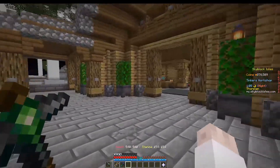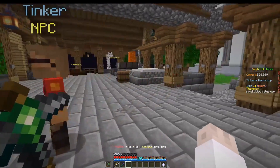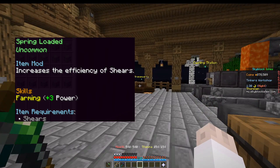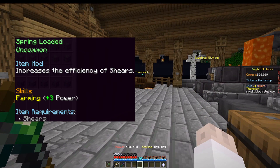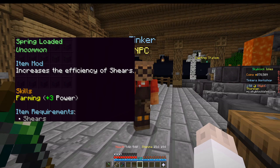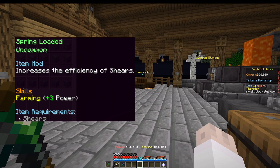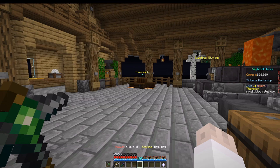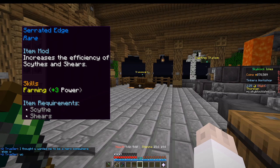Now let's talk about farming tools. Farming tools have gotten a little bit more love than the mining tools, so we've got a few more mods to talk about. The first one is Spring Loaded — a shears-only mod that gives plus 3 farming stat. I wouldn't really mod shears since there's not much point unless maybe for a trials task. Then you have Sickled, which gives plus 2 farming stat but is scythe only. The next one is Serrated Edge, which is plus 3 farming stat and can go on either shears or scythes. Those are the three stat-increaser farming-specific mods.